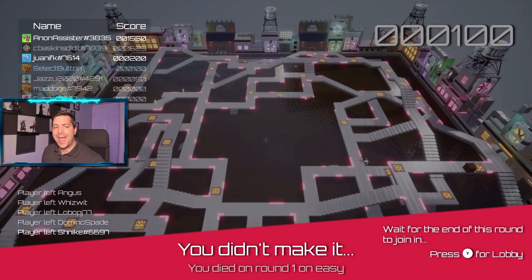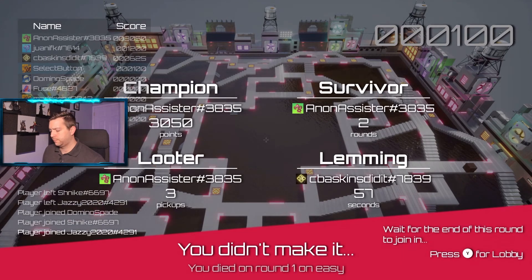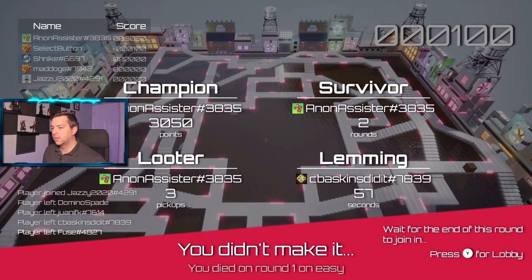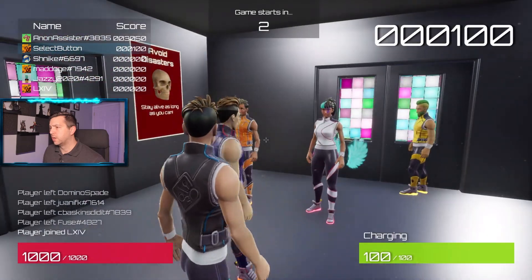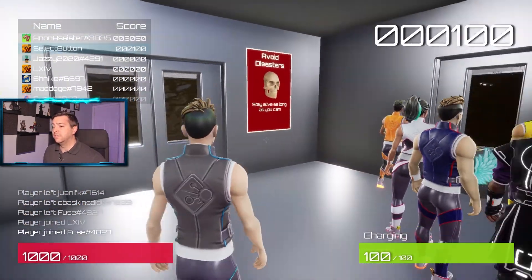I wonder how many different hazards they have. So we have the lava, and we saw the asteroids. I'm curious what's the next one. I think they need to lower the pause between rounds - things flow better, especially as players are constantly churning - leaving, joining, leaving.